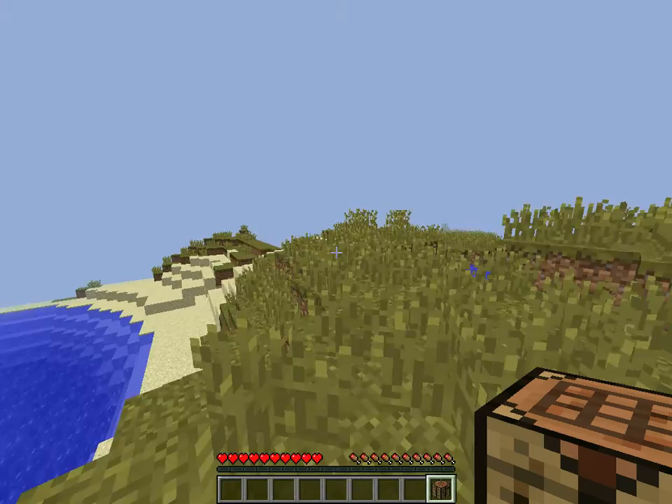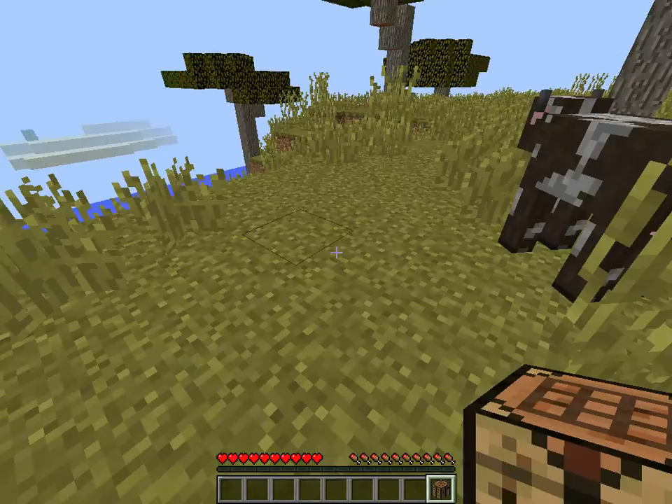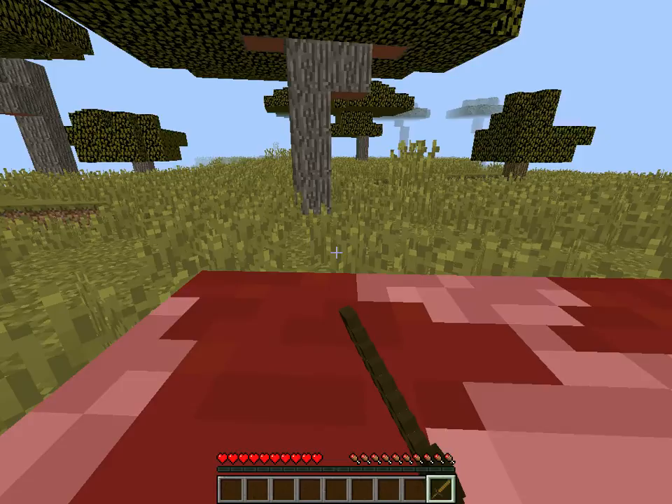Looks like we got cows. This area, I like it. I'm going to start by making a sword so that I can kill some cows. I want your meats. Give me your sweet meats.